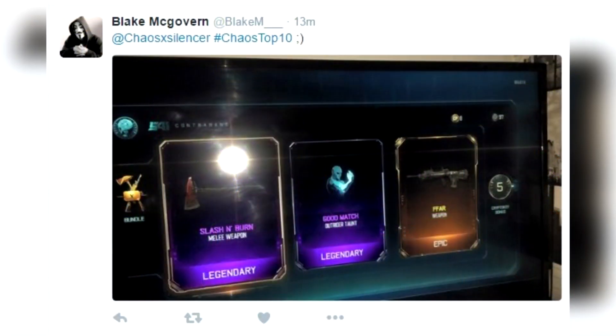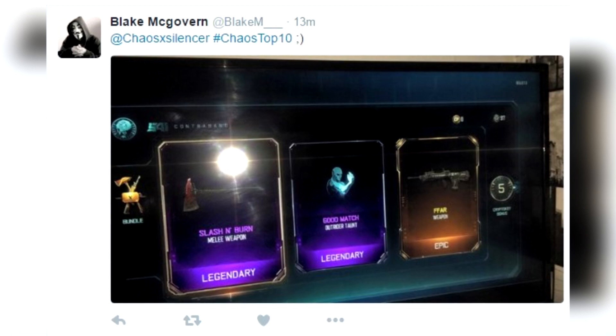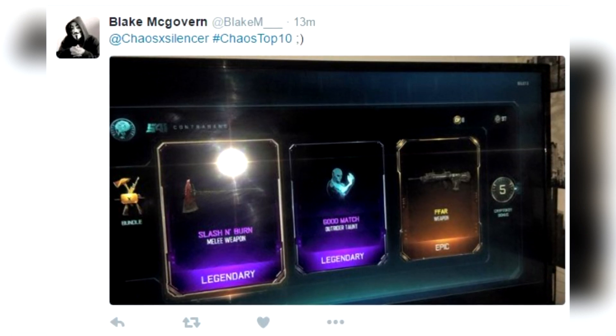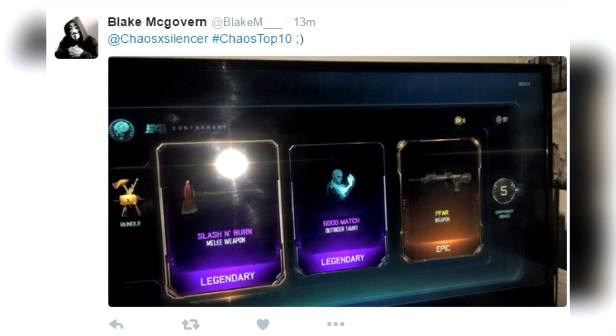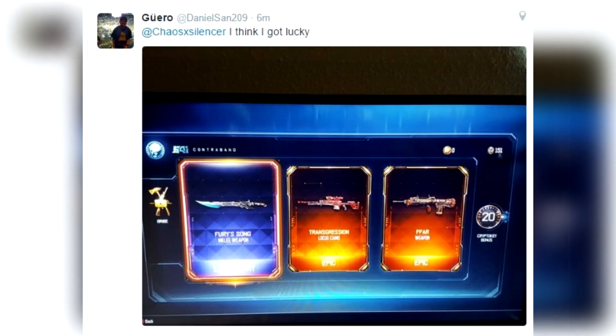At number 10, from Blake McGovern, hashtag chaos top 10, he got the slash and burn in the FFAR weapon. He got two legendaries, one epic, a five crypto key bonus, and he ended up with a melee and a ranged. That is a solid weapon supply drop — a great way to open up this top 10.